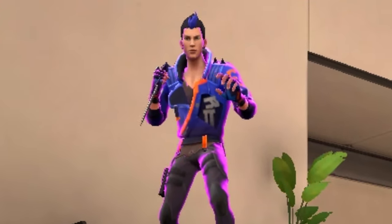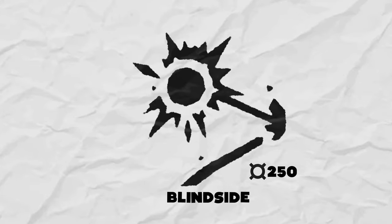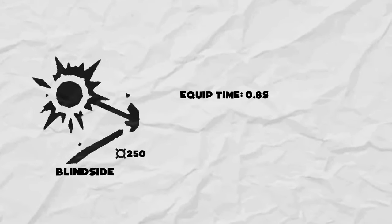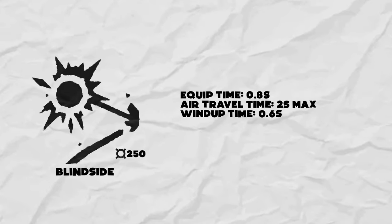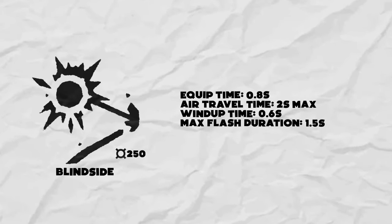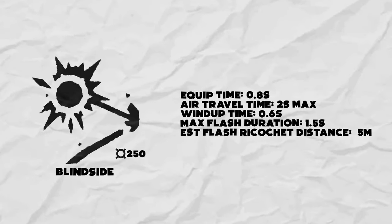Before I start the guide, it's good to know the characteristics of Yoru's flash. Yoru's flash is called Blindsight and it costs 250 credits. It has an equip time of 0.8 seconds, it travels in the air for 2 seconds at max, its wind up time is 0.6 seconds, the max flash duration is 1.5 seconds, and the flash after contact with the surface travels approximately 5 meters.